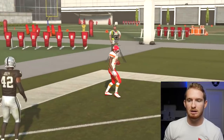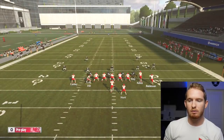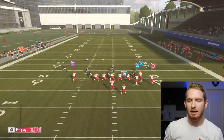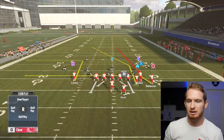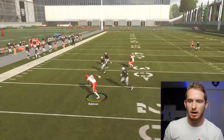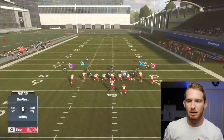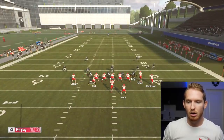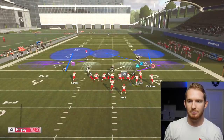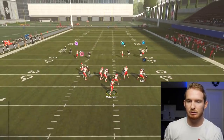What I do when I run this play: take Tyreek Hill and motion him over like I said, then put Robinson - the circle receiver - on a drag route. That gives you a check down. I also like to block my running back to cancel out the play action. So if you need to, you can just throw it to Robinson as a check down. Now if you guys want to know how to stop Cover 3 beaters on defense, all you've got to do is invert your left deep zone into a deep half - watch, it's not going to work now.